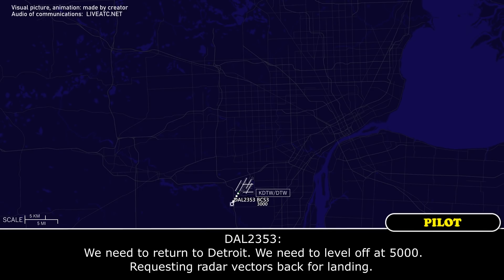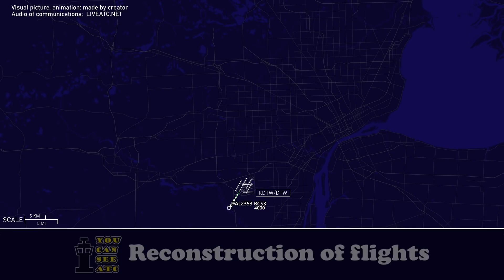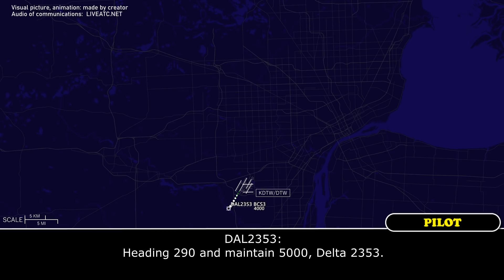We need to return to Detroit. We need to level off at 5000, requesting radar vectors back for landing. Delta 2353, maintain 5000, fly heading 290 and you're cleared to Detroit Metro via radar vectors. Heading 290 and maintain 5000, Delta 2353.